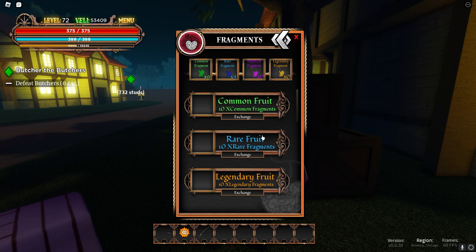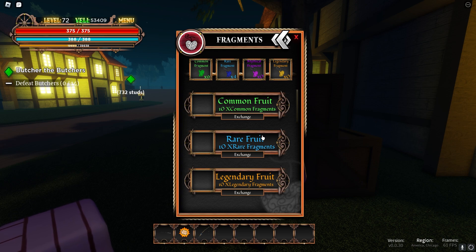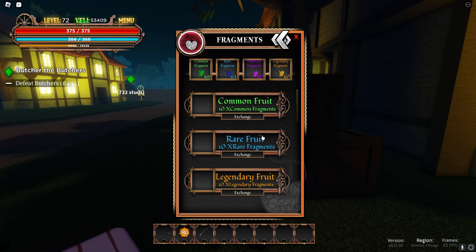So if you have 10 common fragments, you could exchange those 10 common fragments for a common fruit. Rare fruit costs 10 rare fragments for a rare fruit, and so on. It does say mythical fragment, but I don't know how that works because it doesn't show over here, but it shows here. Either way, this is another way of how you get fruits.